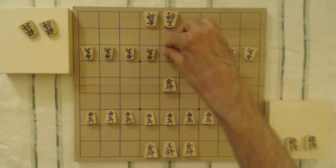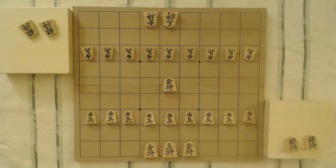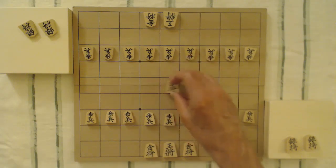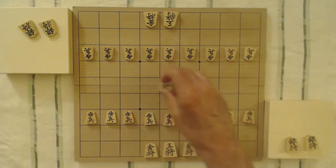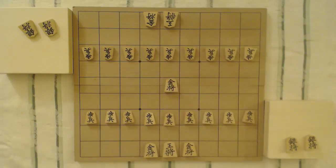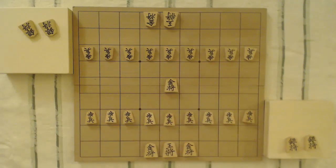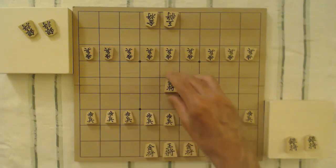Another way to think about the gold general's moves: think of it as a rook that only moves one square at a time, giving it four moves — straight ahead, straight back, and side to side. In addition, it can also attack any of the three squares directly in front of it. So that gives it a total of six moves: three in front, plus left, right, and directly back.